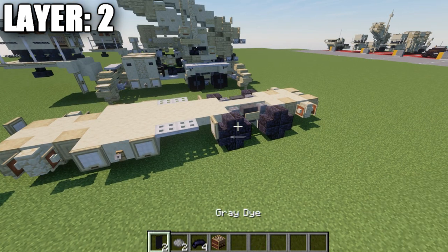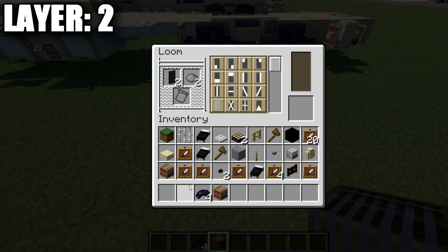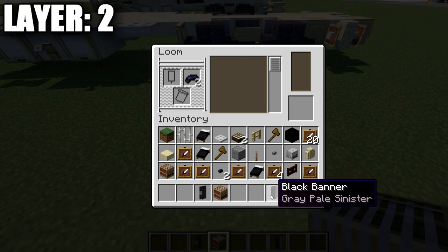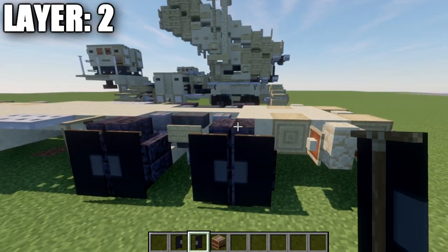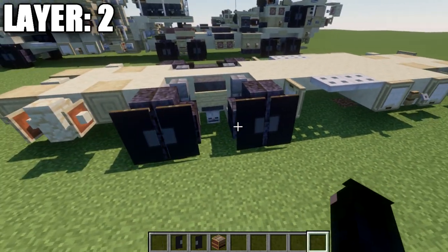Now for the banner wheels: you'll need two black banners, two gray dye, four black dye, and a loom. Place a black banner and gray dye into the loom. For the first banner, select the line on the left side with gray dye; for the second banner, select the line on the right side. Then place each banner back in the loom with black dye, select the line across the top and the line across the bottom. This creates a wheel design. Place these banners on the two polished blackstone stairs to add detail to the wheels.